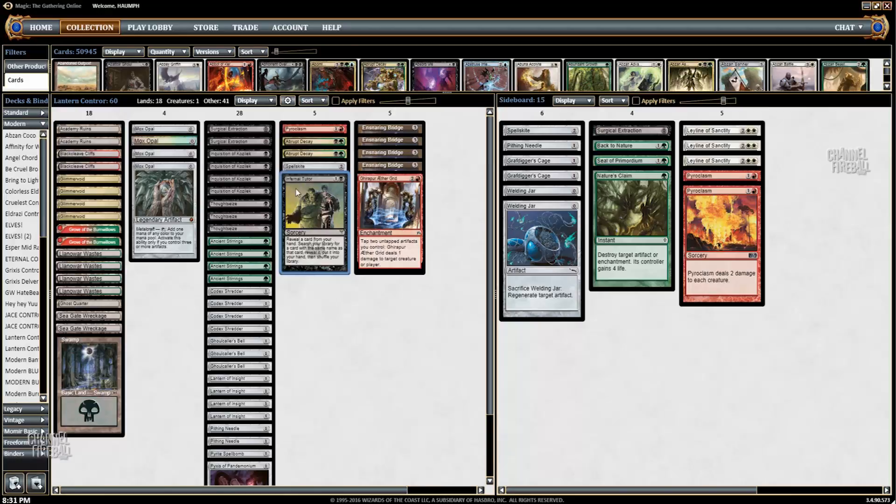Infernal Tutor also allows you to play a few silver bullet effects that normally wouldn't be as reliable. For example, now you have two copies of Gear/Aethergrid in your deck. This allows you to end games quickly, and it's good in a lot of annoying matchups. Aethergrid allows you to kill Noble Hierarchs and mana creatures from Abzan Collected Company decks, and it's amazing against Infect and great against Robots or Affinity. Now you can fetch it with Infernal Tutor. You can also play one copy of Pyroclasm. One thing cut from the deck is a Spellskite — without Splinter Twin you don't need as many, but it's nice to tutor for against matchups like Hexproof.